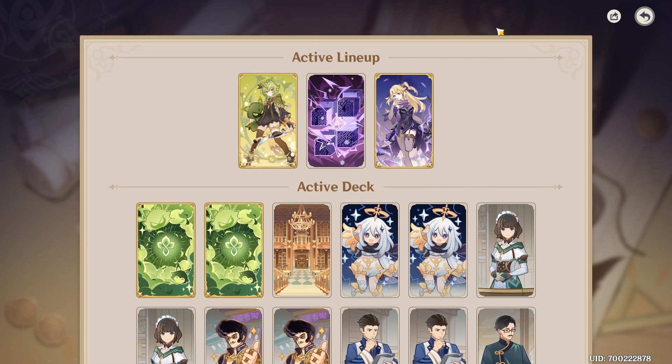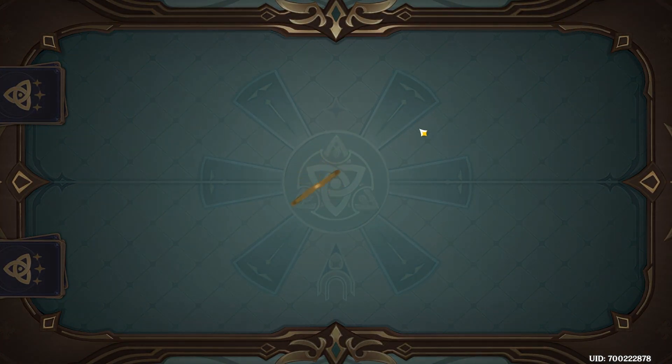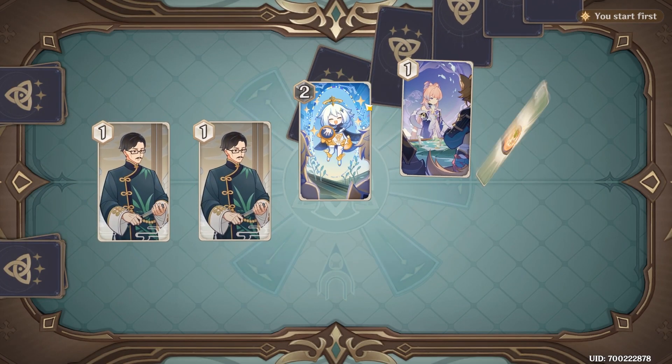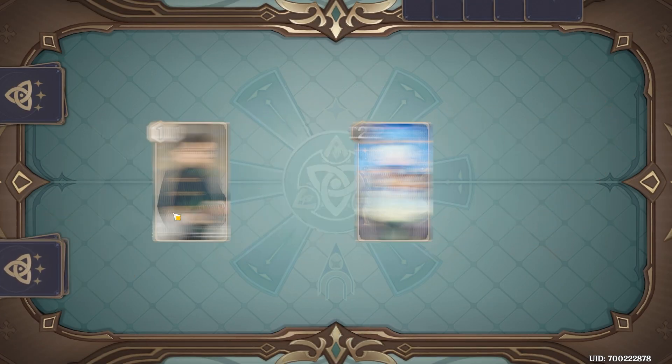So basically this is the deck. Let's get into the games. We are against another Aggravate team — pretty good, to be honest. I think it's gonna be really nice. I think this Aggravate team that she's playing is one of the best teams, to be honest. So we want to keep this and get rid of all of the others — Catherine maybe? It's fine.